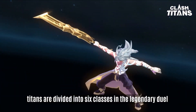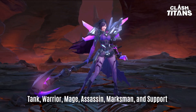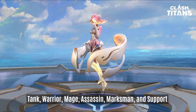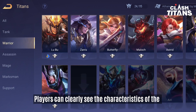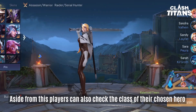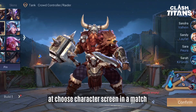For your convenience, Titans are divided into six classes in the legendary duel: Tank, Warrior, Mage, Assassin, Marksman, and Support. Due to the unique abilities of some Titans, they will have multiple classes. Players can clearly see the characteristics of the six classes in the Titans, and can also check the class of their chosen hero at the character screen in a match.